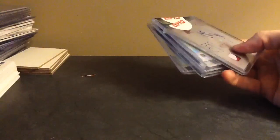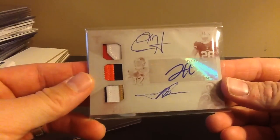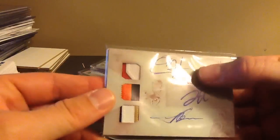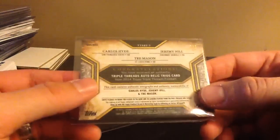Looks like we got five on this one. This is filthy. This was pulled back in March. This is White Whale — 2014 Triple Threads, and this is Carlos Hyde patch, Jeremy Hill patch, and Trey Mason patch. Three pretty good-looking young players. There's the 101, and the White Whale's in the top left.